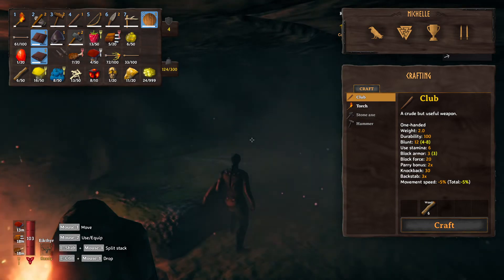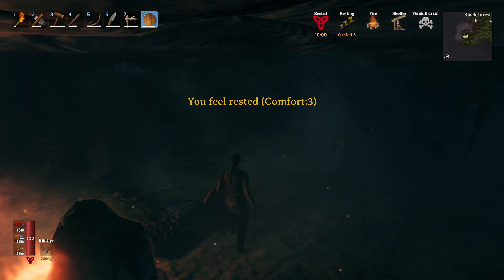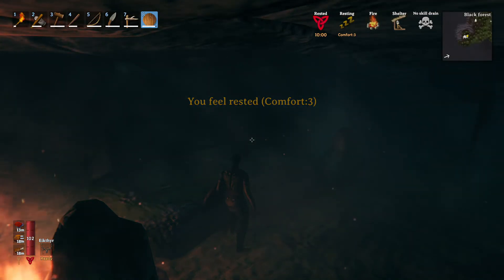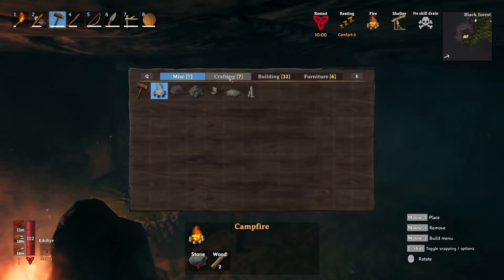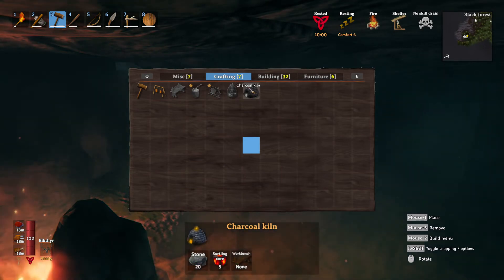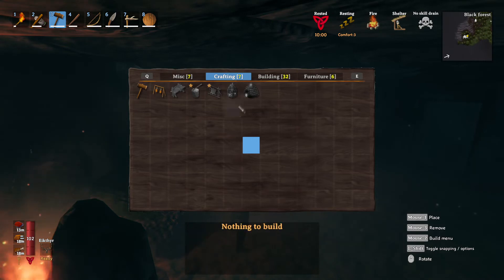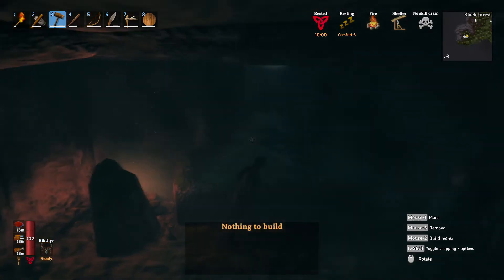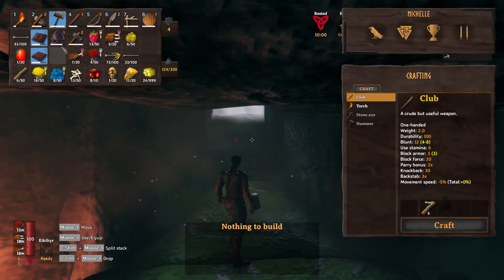We did it — we got this crypt cleared! We actually did that without dying — can you believe that? We took them out like that, that's crazy. We also got a bunch of Surtling cores — we got eight. We only need five Surtling cores but we need a workbench and twenty stones, so that's not a big deal. Actually we need ten Surtling cores all told, so we got to find another place to get some more of these.